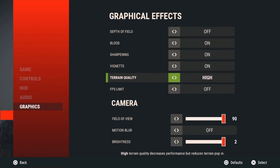Click graphics and pretty much just copy my settings. You don't have to copy field of view or any of that. Just turn terrain quality — if you want the highest FPS, turn terrain quality to the lowest it goes, so very low. Put this as low as you can, and then put FPS limit off.